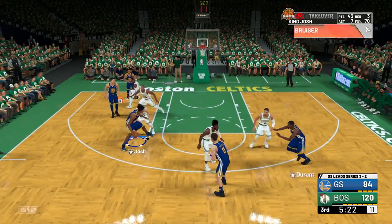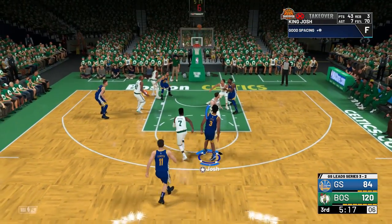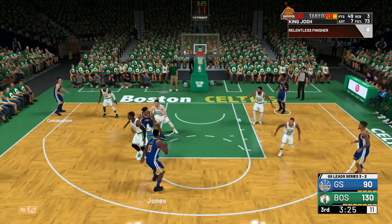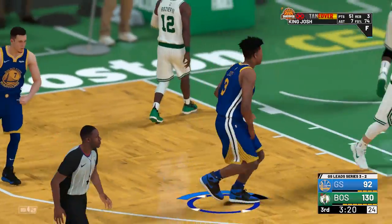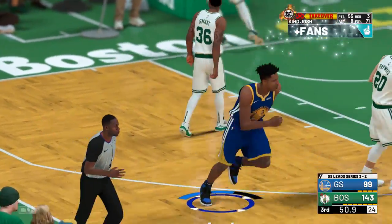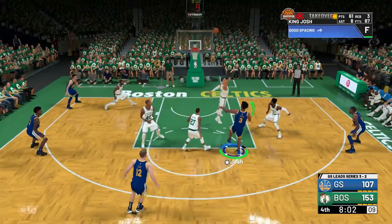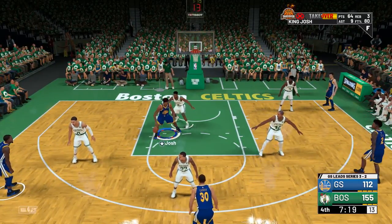Before each game, check your opponent's roster — look at their big men, specifically centers and power forwards, and check their post defense rating. If there's anything above a B-, so B, B+, A-, A, or A+, you're not going to want to play against them because it makes this rep method much harder. There are some teams where no big men have B or higher post defense, and against those teams this method will be so easy.